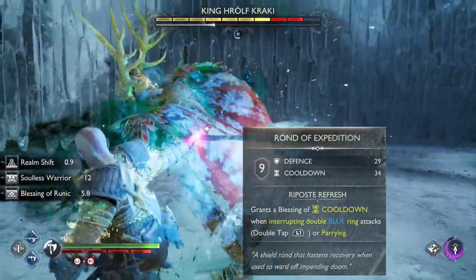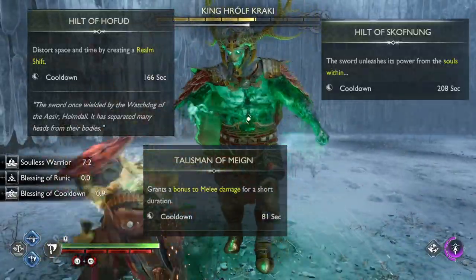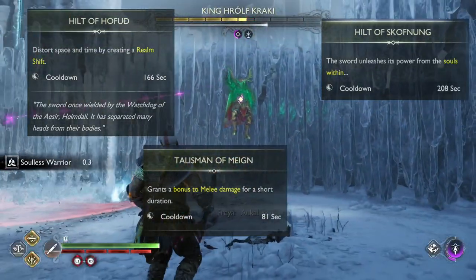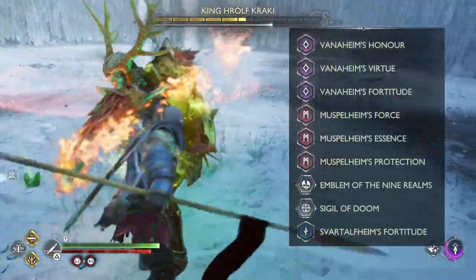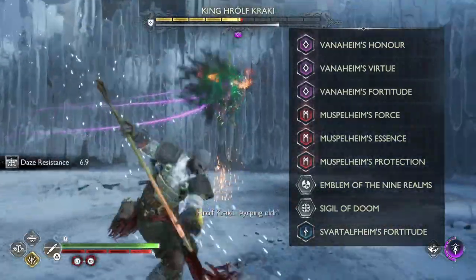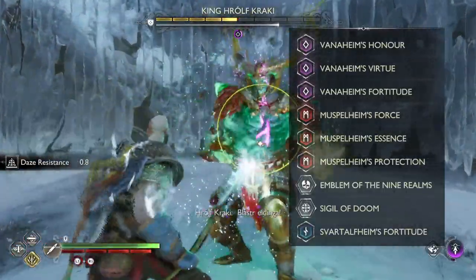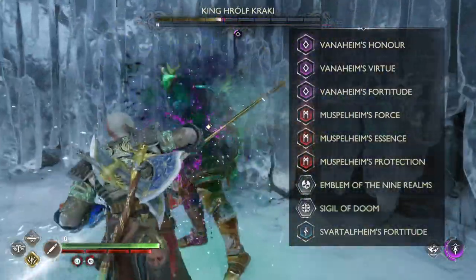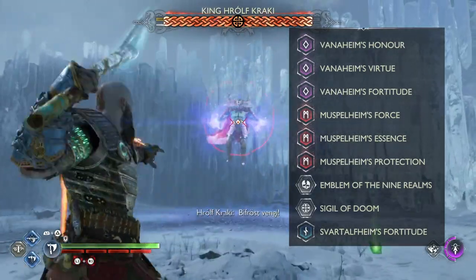For shield upgrade I would highly recommend Rond of Expedition for even more cooldown reduction for your relic. The classic relic for this build would be the Amoled of Mane for max burst damage output, but I personally prefer Hildo of Hothund for the realm shifts. Field of Scoffning could also be a decent option because it can pin down your enemies. For enchantments, the Vanaheim set is pretty much non-negotiable. I'm using a Muspelheim set because it is a nice and easy damage buff. Since cooldown is a somewhat secondary stat, the Asgardian set is a valid option as well. In the last three slots I have Sigil of Doom — non-negotiable in this build, and the Emblem of 9 Relic because of Hildo of Hothund.